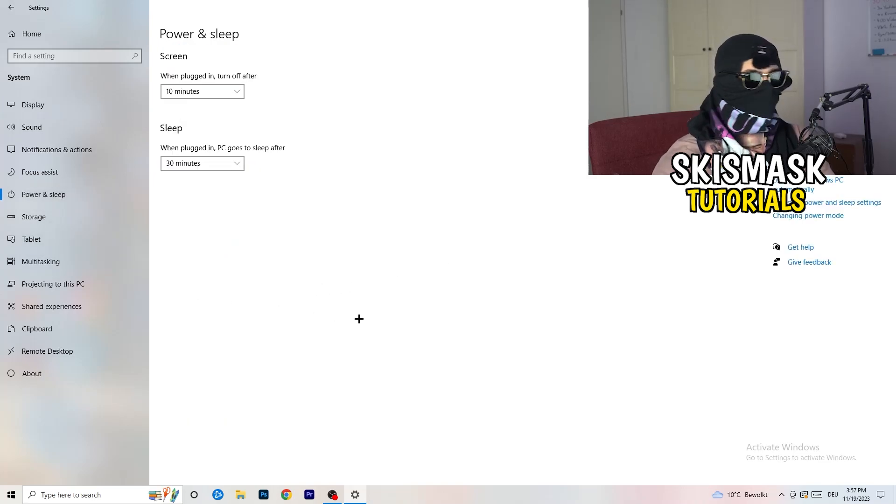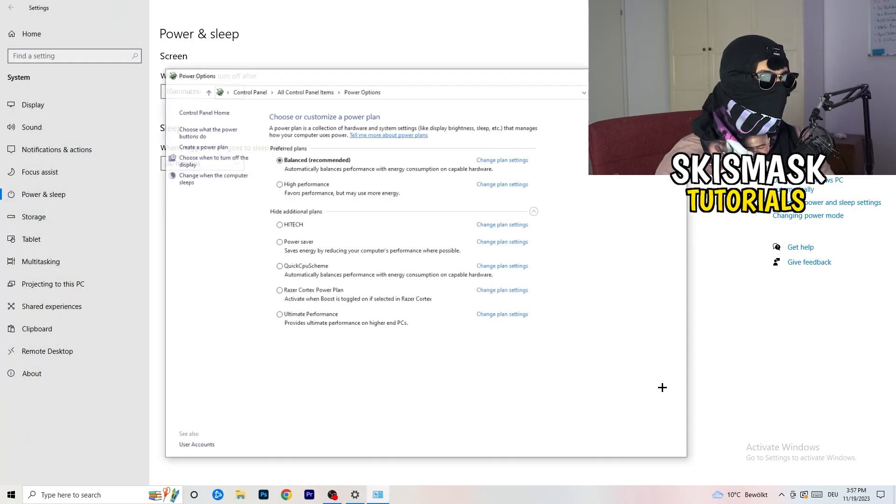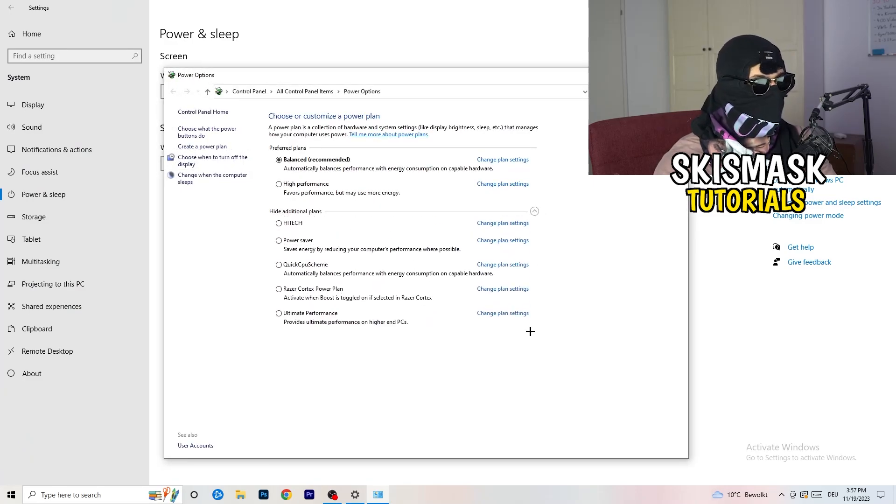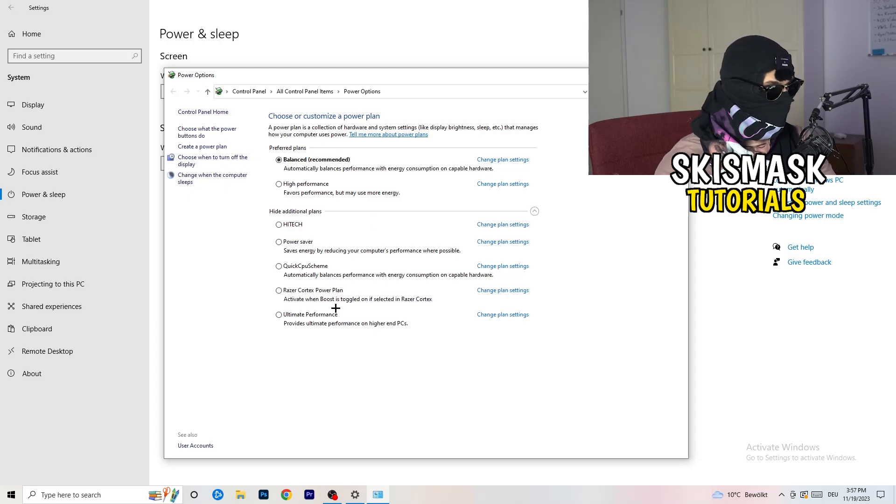Go to Power and Sleep, then click Additional Power Settings on the right side. You'll see power plan options — for me Balanced works best, but some PCs perform better on High Performance or a custom plan. Test each option and take your time to figure out which one works best for your setup.